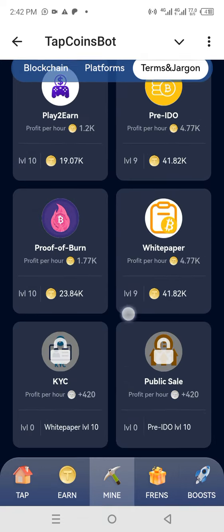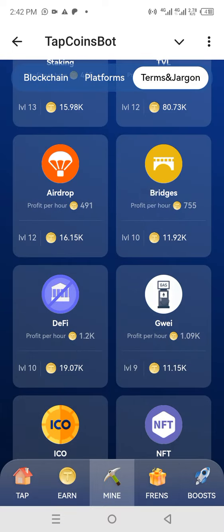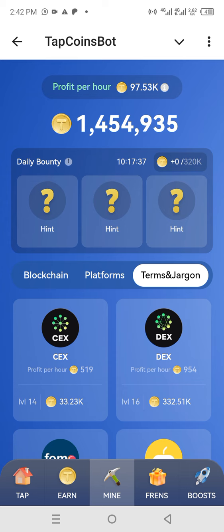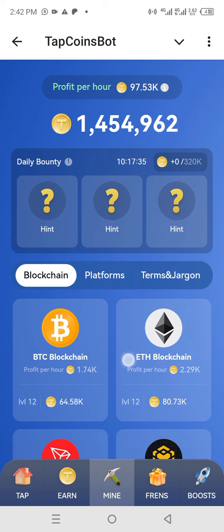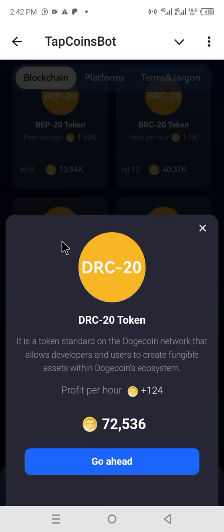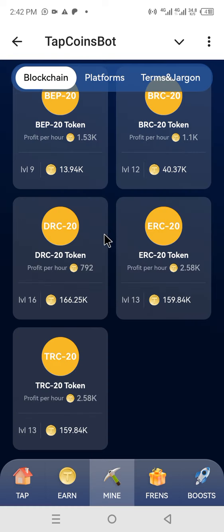Let's check out the first combo — it is in Blockchain. Let's get over to Blockchain, and then in this option here, DRC20 Token. This is the first one, and we are going to select this one. That's it, we've gotten the first one.